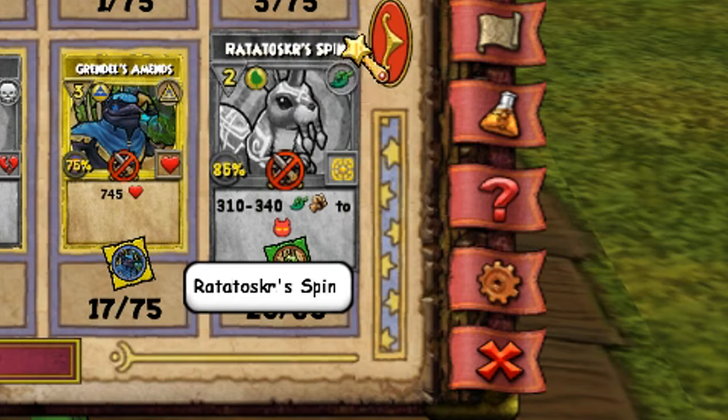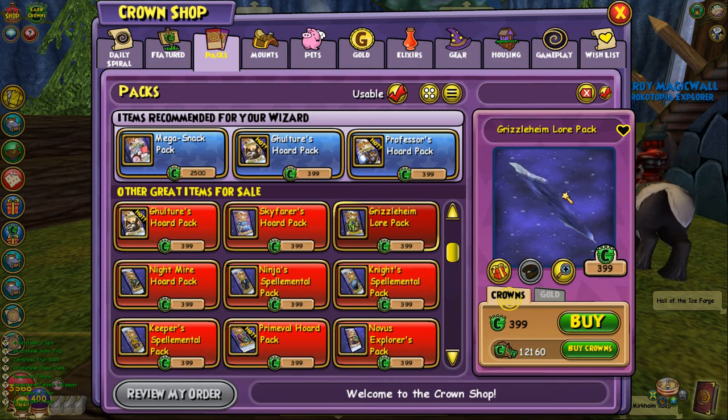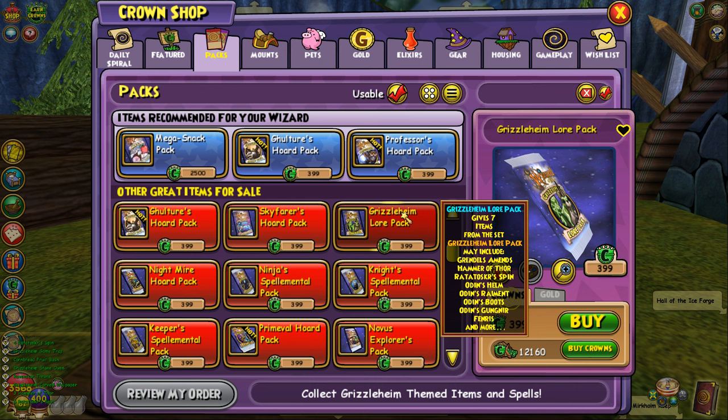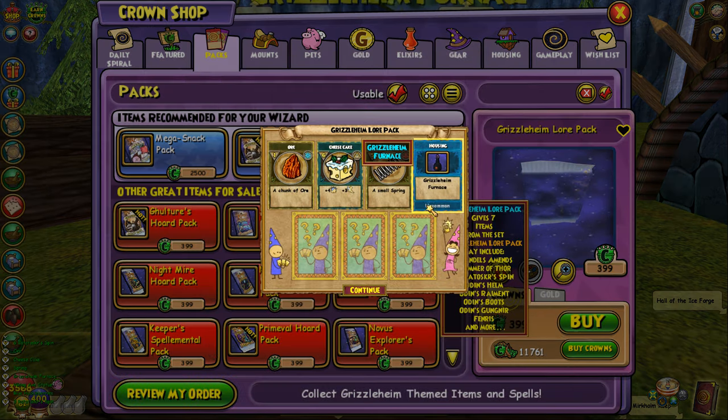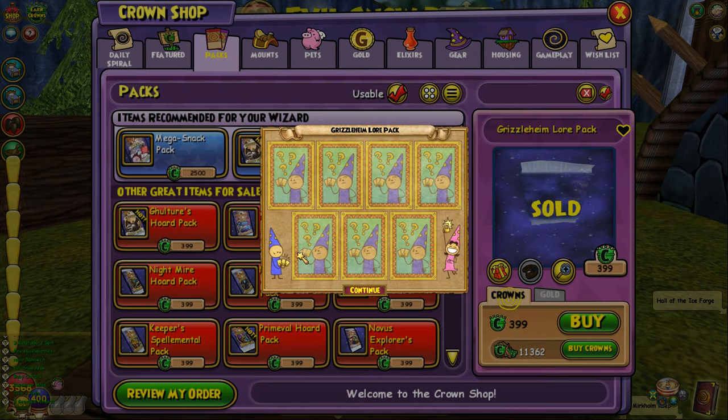We're already at 20 out of 35, so we literally only need 15 more. Guys, so far this pack opening is going really well — we already got ten spellements out of the packs. If we can keep getting more this quickly, that's gonna be super awesome. Hopefully we'll have some leftover crowns so I can make another pack opening video. Let's open another pack — yes, that's crazy, we got three more!